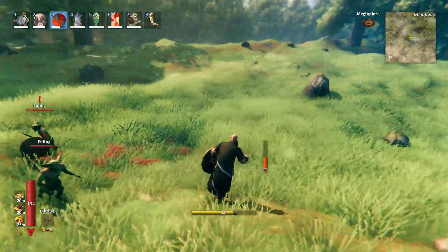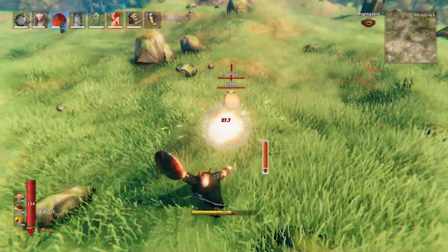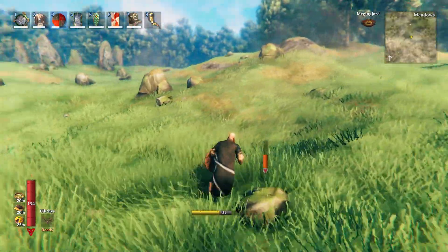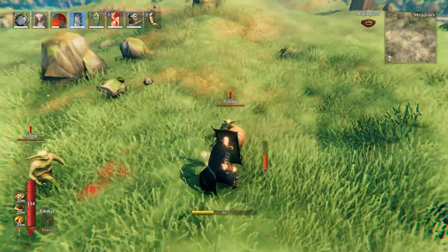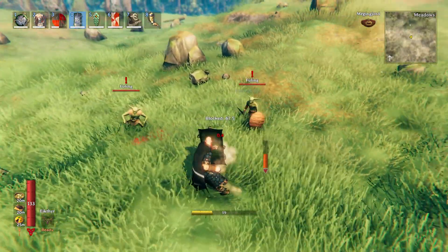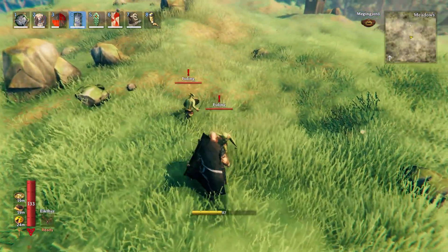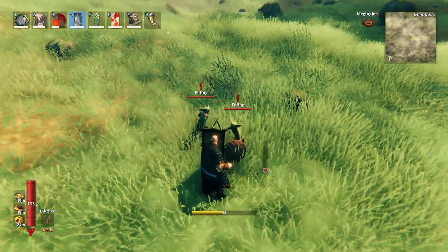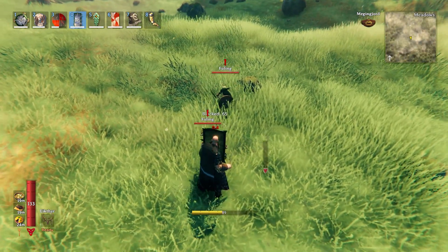Let me let my stagger bar go all the way down and then I'll show you. See, if they stagger you, even if you time your block right, you cannot stagger them. Now let me show you the tower shield. The tower shield can take a lot more beating. However, it will not stagger them if you time it right. All it does is knock them back, and it knocks them back the same distance whether you time a block as they hit or not.